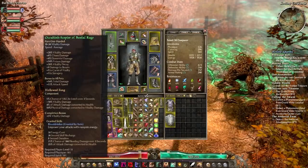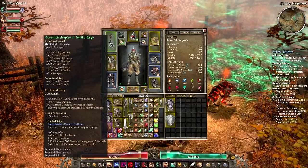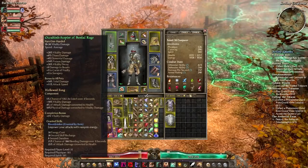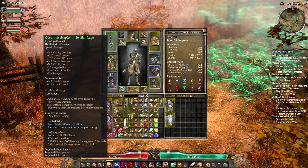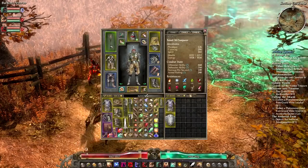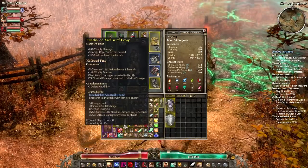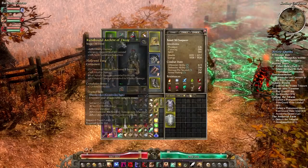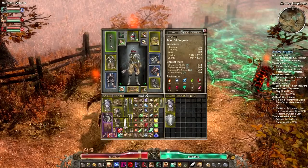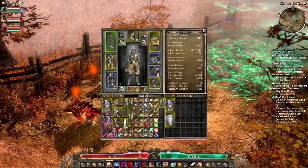I got this cool weapon that I crafted this session — the Occultist's Scepter of Bestial Rage — which gives us vitality damage, a plus one to Curse of Frailty, and bonus damage and attack speed to our pets. I also realized that Hollowed Fangs give 18% vitality damage. I've got one on the weapon and one on my book, giving me 63% vitality damage there. They also give attack damage converted to health, and Blood Drinker. With an additional 5% vitality bonus completion, our total vitality damage is at 178%, which is not too shabby.